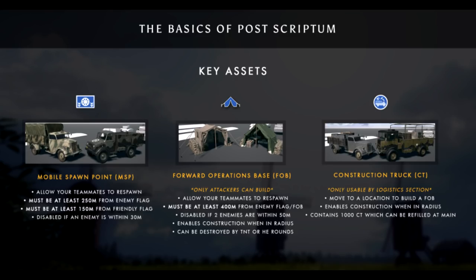Here's a key asset guide from Post Scriptum's website giving you the rundown of mobile spawn points, forward operating bases, and construction trucks. Notice their map symbols are directly above them.